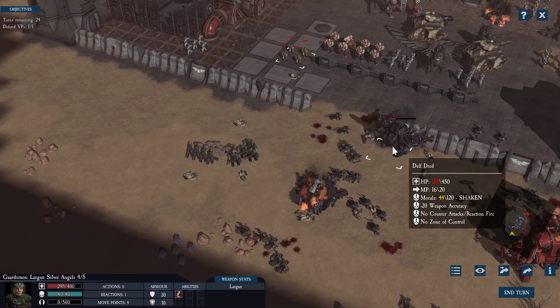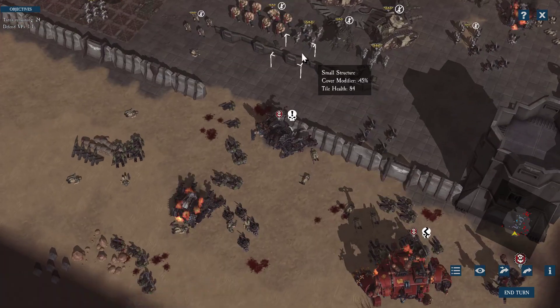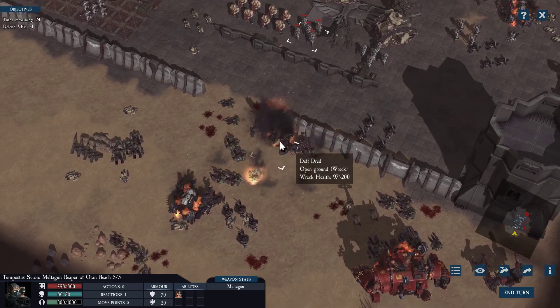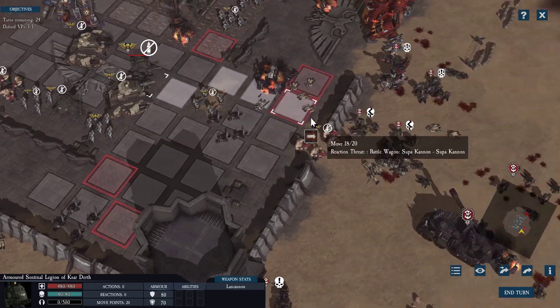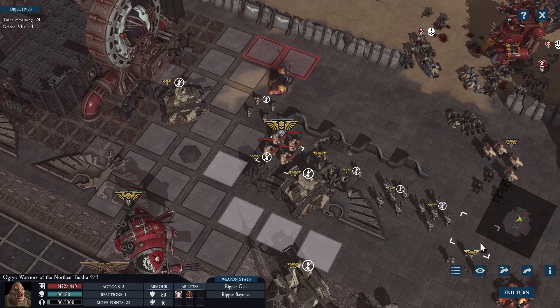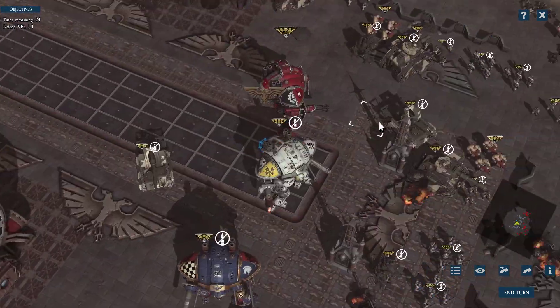9 damage - not good, but better than nothing. 18 damage. Move up again. I should have used those dead ones against the Gorgonaut there. But the great thing is next round I can focus on the middle and then we will make it. That brings us to the end of this episode. If you have enjoyed this episode, please give me a thumbs up and subscribe. I will see you in the next episode - until then, have a nice day, stay frosty, bye!